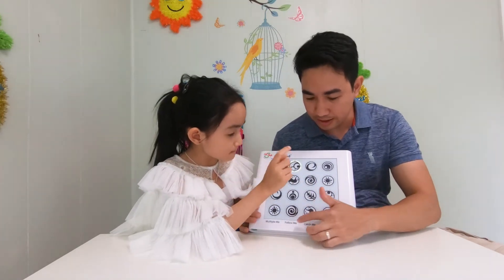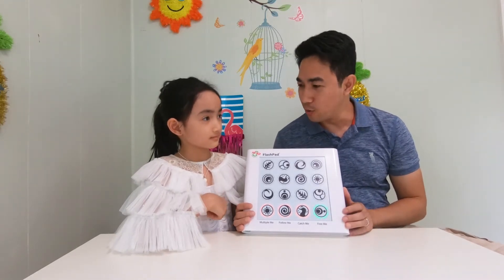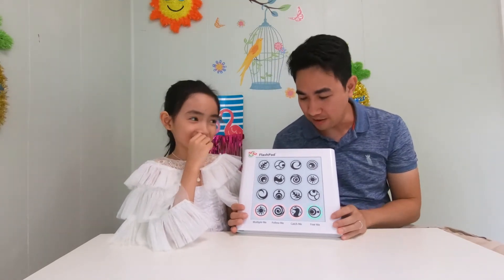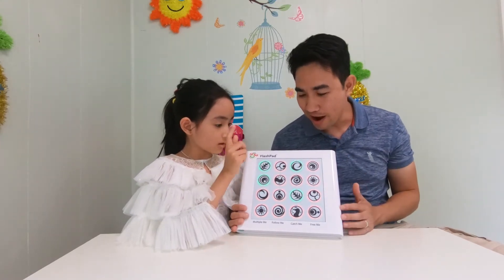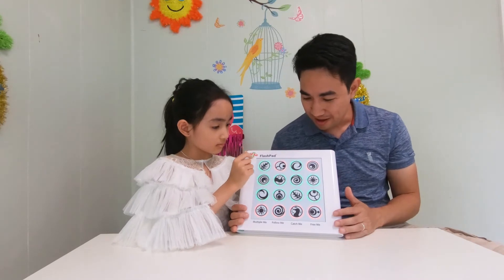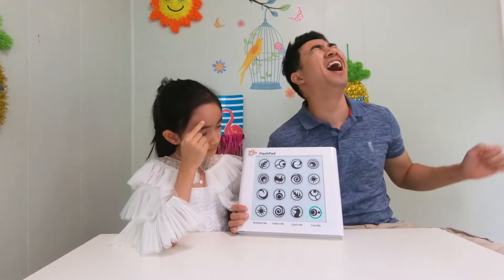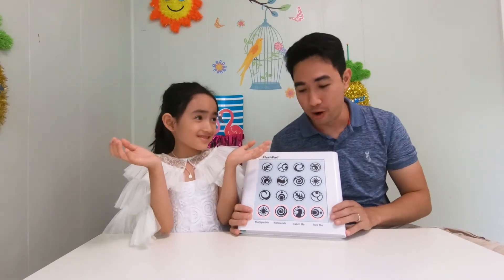So Savannah just chose a different function. Let's do it again, let's play another game. Let's do the Free Me again. All right, Savannah, you win, so you go first. Savannah got one point. Savannah, you had two points. She's so good. Let's see if I can get one point. It's getting harder, guys. Wow, look at this line. Savannah, why are you so good? Savannah just won like three points already, without even trying.